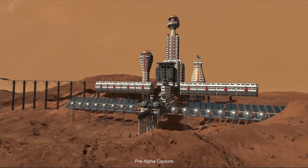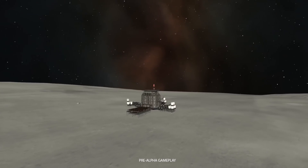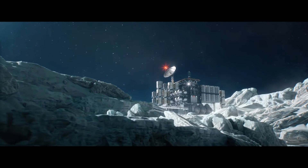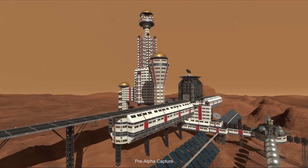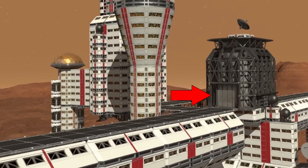First things first — it is huge! That building in the center is the colony VAB. We've seen it in other footage on the moon and also in the cinematic trailer in a scene where an entire colony crumbles. It will probably also serve as launchpad and landing platform. There is a long runway extending directly from the VAB from what appears to be a hangar door, which leads me to assume this colony VAB can be used either for rockets launching vertically or spaceplanes launching horizontally right out of the same building.